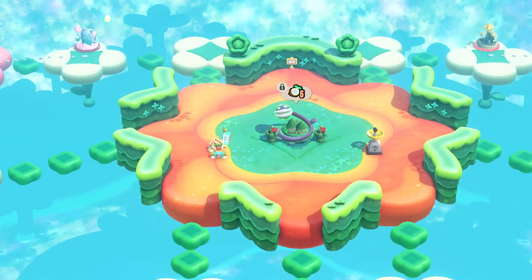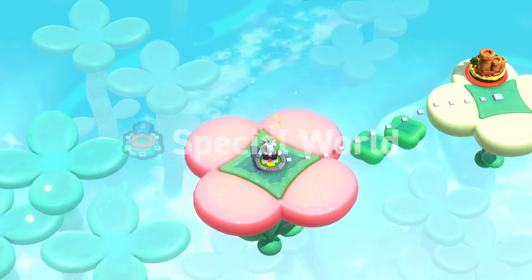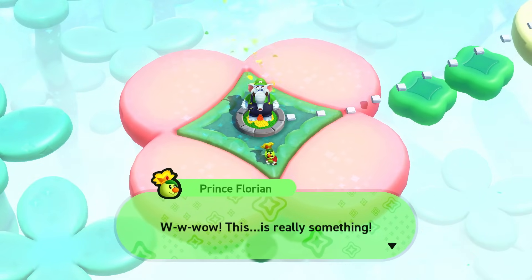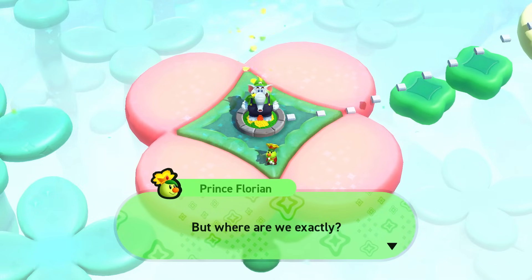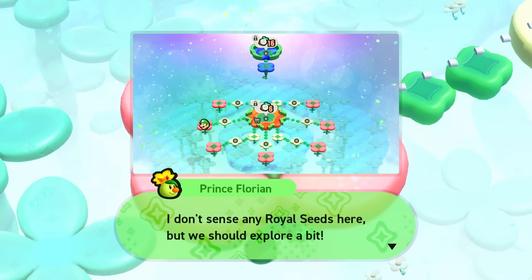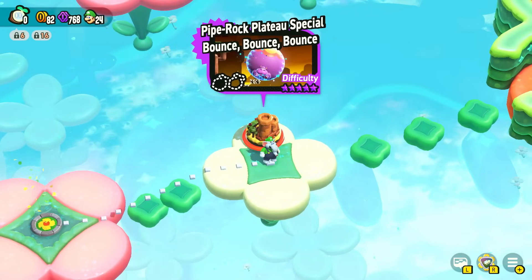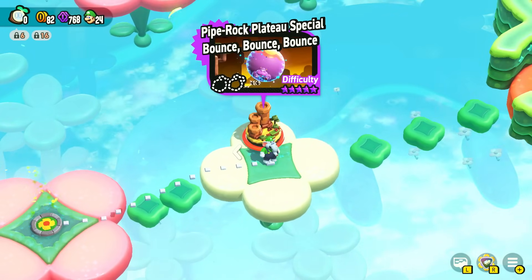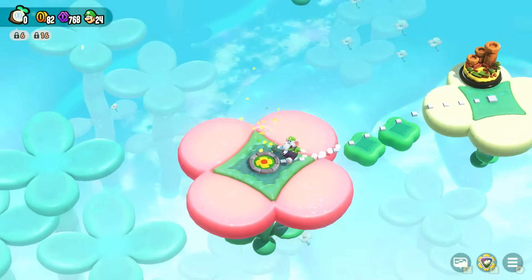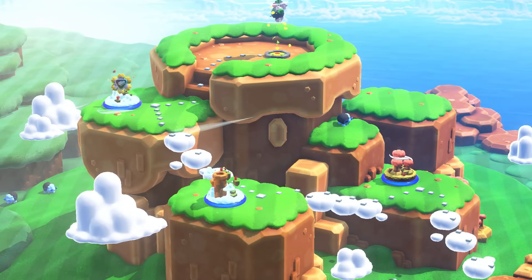Whoa — where are we? Is this a secret world? It's the Special World! Prince Florian says this is really something. He doesn't sense any royal seeds here, but we should explore a bit. So for all our hard work throughout Pipe Rock Plateau, we've found the first bit of the Special World, which has a five-star difficulty level! I'm guessing we'll need to complete everything in the main game to fully access the special world — it will have to wait until we finish our main adventure. But really cool that we already found a little bit of it!